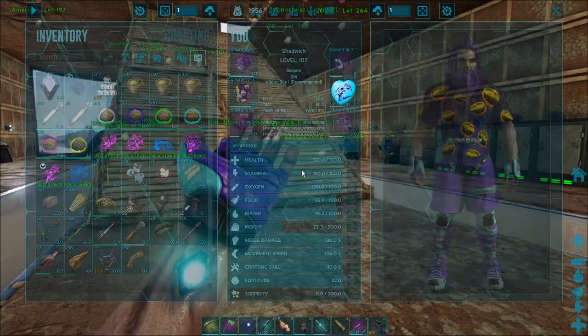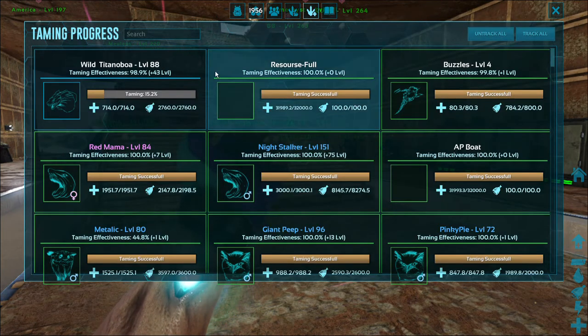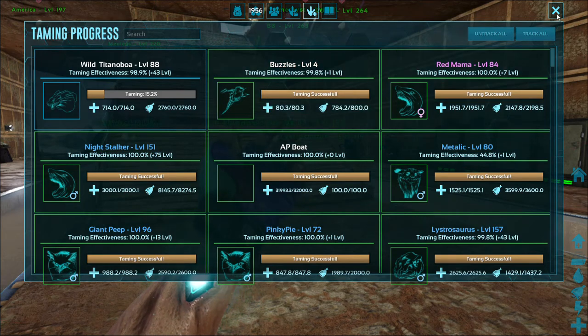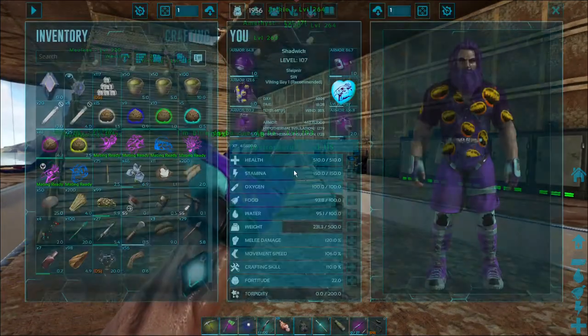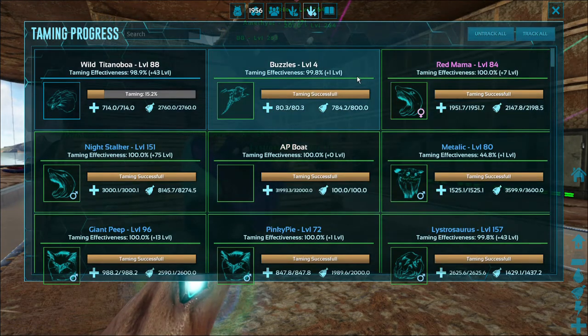Quick video — I think I figured out how to fix this broken taming HUD. So this is a boat I have; I don't know why it's tracking the boat. I'm gonna click the boat and it disappeared, then I'm gonna close it out. Now when I open the taming HUD back up, that boat should be gone — and it's gone.